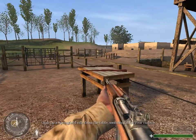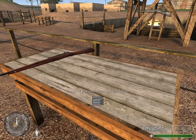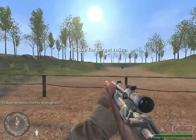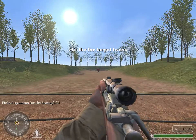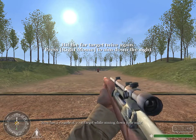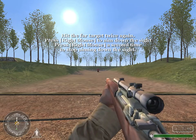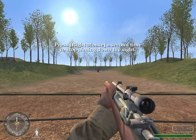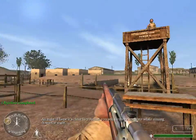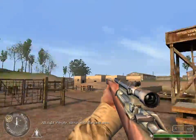Grab a Springfield rifle from the table, switching it for your carbine. Turn to the left, move to the fence and fire two rounds at your target. Now fire two rounds at your target while aiming down your sight. I hope it's clear to you that you will be more accurate while aiming down the sight. All right, Private. Move on to the next area.